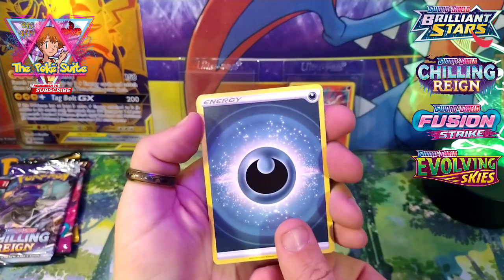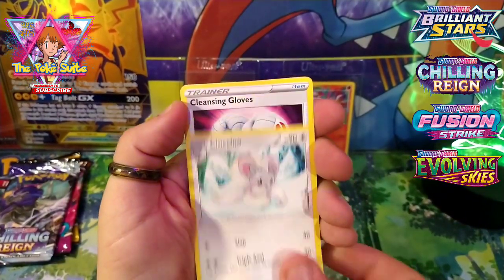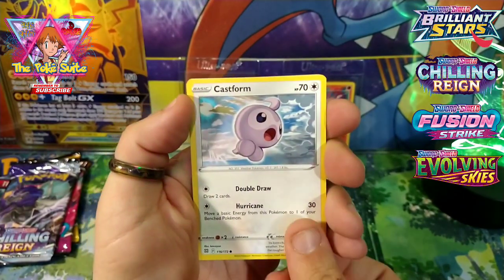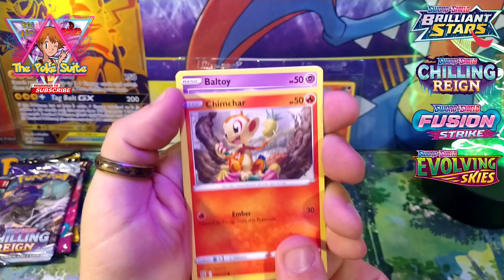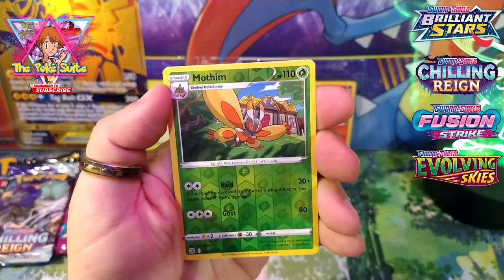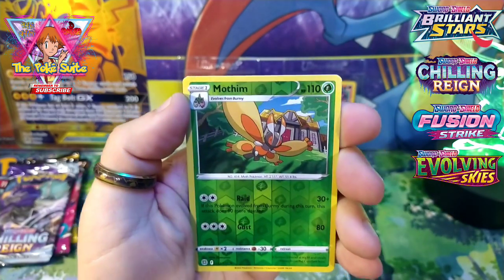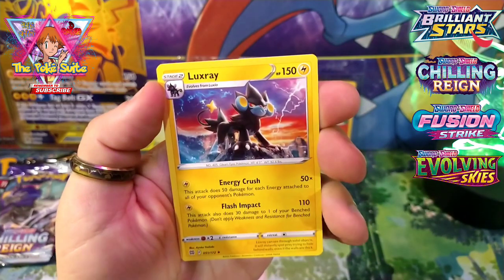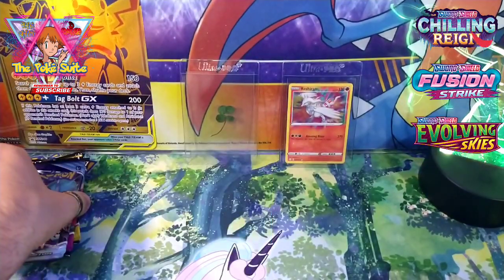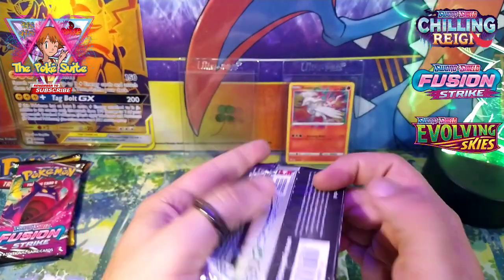All right: Piplup, Cinccino, Cleansing Gloves, Bullet, Castform, Gym, Char Ball, Togepi, reverse holo Mothim, and a non-holo Luxray. All right, Chilling Reign.